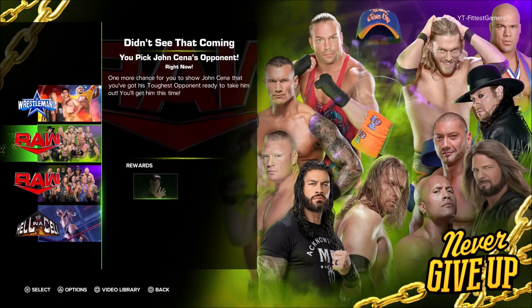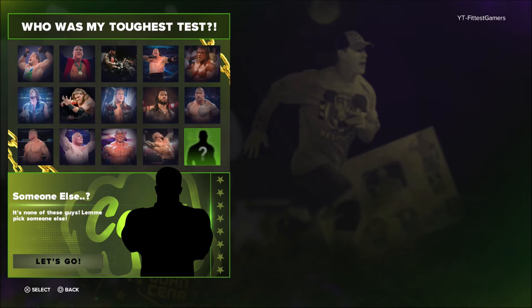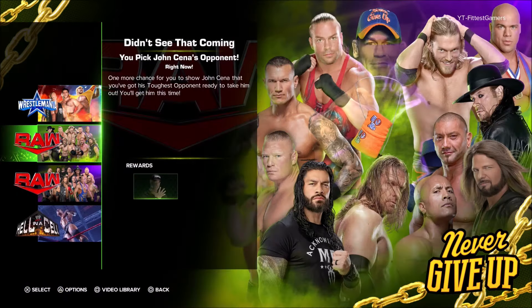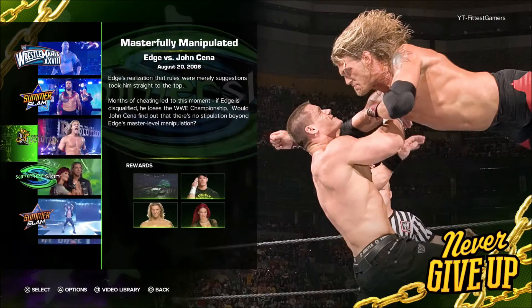Before we go to My Rise — Super Cena. All you have to do is choose one of the opponents or a random opponent and beat Super Cena. Make sure it's on easy because he's on a god mode level, so he's really hard to beat. Then you have the fatal four-way match to unlock Bruno Sammartino and Hulk Hogan — it's a fatal four-way with Steve Austin, Bruno Sammartino, and Hulk Hogan. You must pin each of them yourself; they cannot eliminate each other. That's how you unlock Bruno Sammartino and Hulk Hogan.